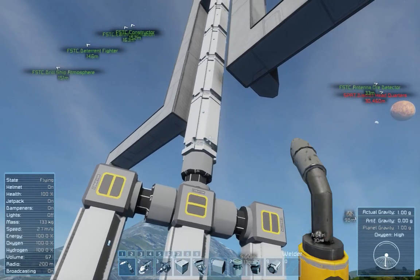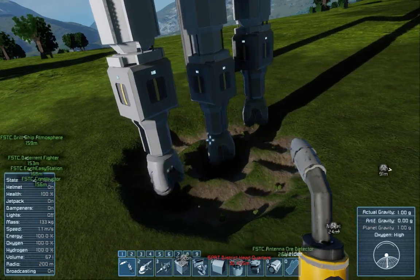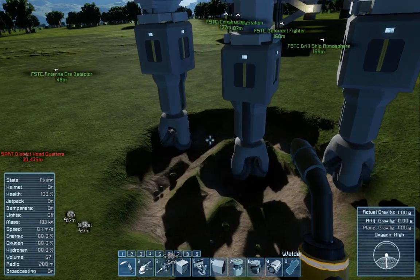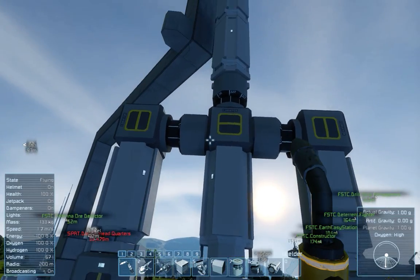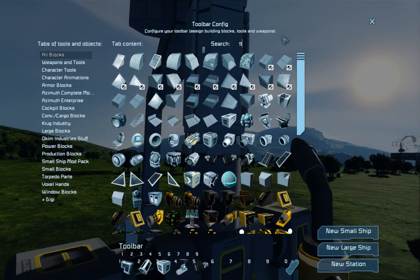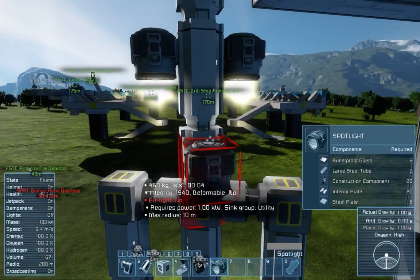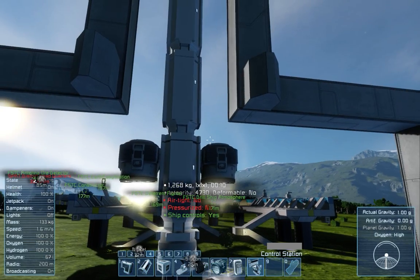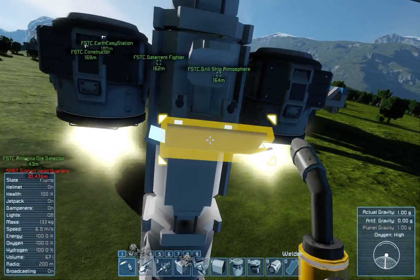Now we'll start with the piston stack to drive the drill head down, and that is basically the idea behind this. This will go all the way down — you can leave it if you want to drill a five-block-wide shaft. I like to put some spotlights on so it can work in the dark as the sun is going down. Let's go.